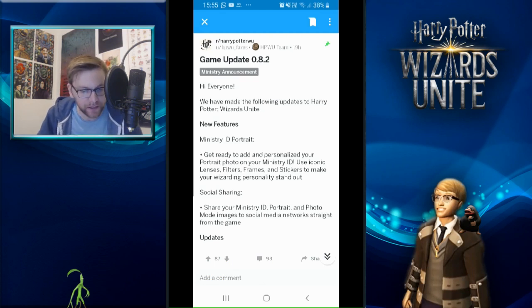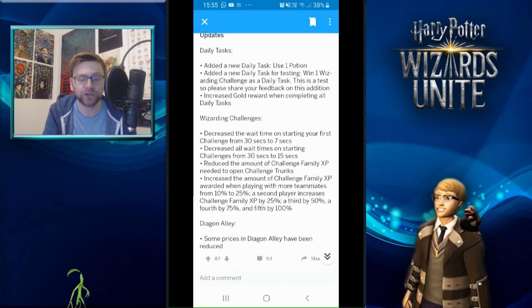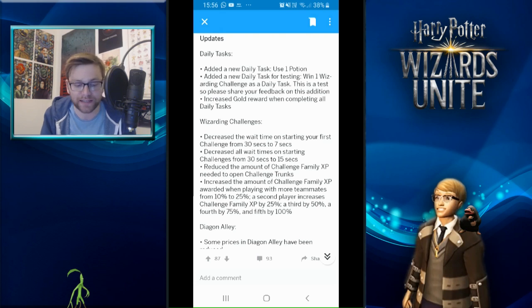Big shout out to HP Wizards Unite underscore phases on Reddit, who posted the details around 0.8.2. Apart from the Ministry ID and social sharing, we've also got some minor updates: a new daily task of using one potion, and a new daily task for winning one Wizarding Challenge - these are tests so please share your feedback. We've got increased gold reward when completing all daily tasks, which is really nice since gold is a key resource for purchasing dark detectors and similar add-ons. There wasn't a lot of gold given out through leveling, so it's good to see free ways of gaining it.